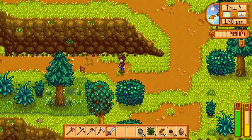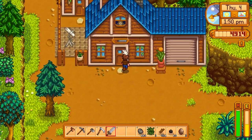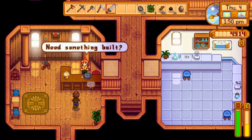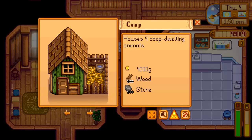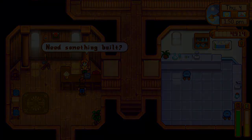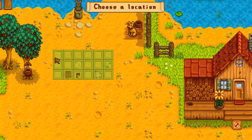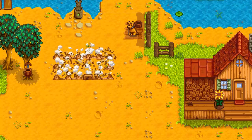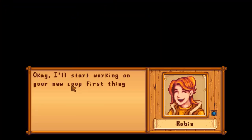It costs 4,000 gold to build the chicken coop and will probably take a few days. There's Robin — I need something built: the chicken coop. I've got everything I need, so let's build this right now. I'll place it somewhere up here, not too close to the house. Robin says she'll start working on the new coop first thing tomorrow morning.